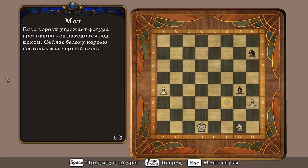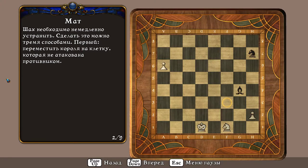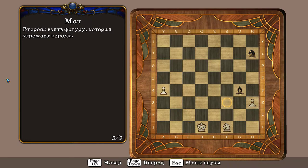Если королю угрожает фигура противника, он находится под шахом. Сейчас белому королю поставил шах чёрный слон. Шах необходимо немедленно устранить. Сделать это можно тремя способами: первый — переместить короля на клетку, которая не атакована противником; второй — взять фигуру, которая угрожает королю; третий — закрыть короля другой фигурой, встав на пути противника.